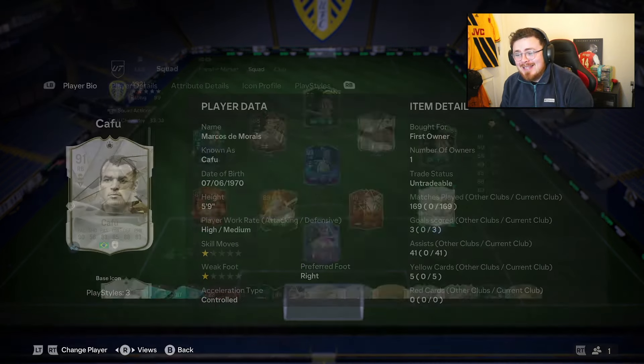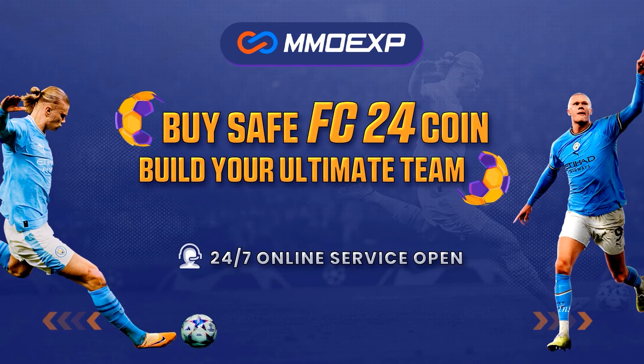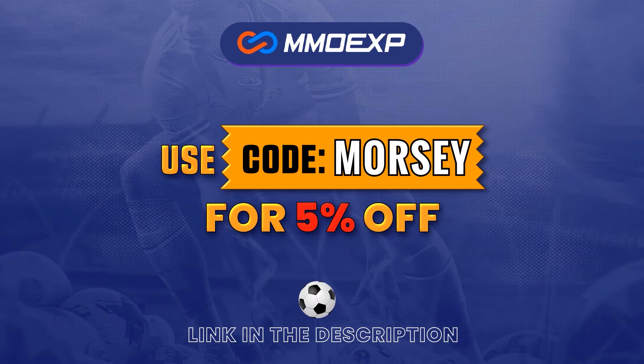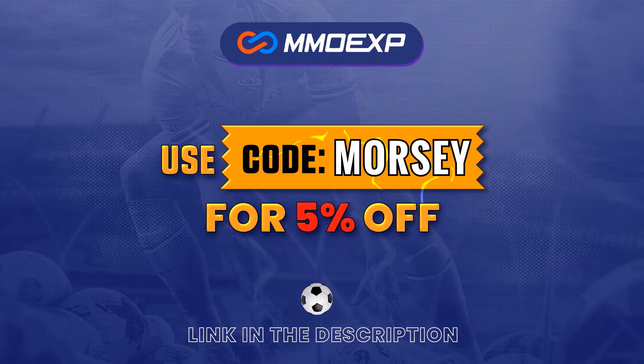One rumour to be coming soon is this man right here, Cafu. For cheap and fast FC24 Ultimate Team Coins, head over to MMOEXP.com, link down below, and make sure to use my code MORSI at checkout to get yourself 5% off.